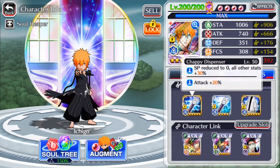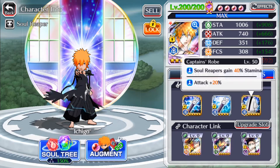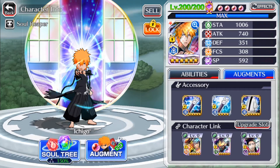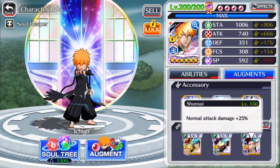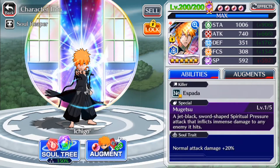So taking a look at his NAD build, we got double chappy 20% attack, a captain's drop with 20% attack, so all up we got a 1406 attack which is insane and we got 2 20% normal attack damage links and a 25% normal attack damage link. So all up we got 85% including his own 20% normal attack link.